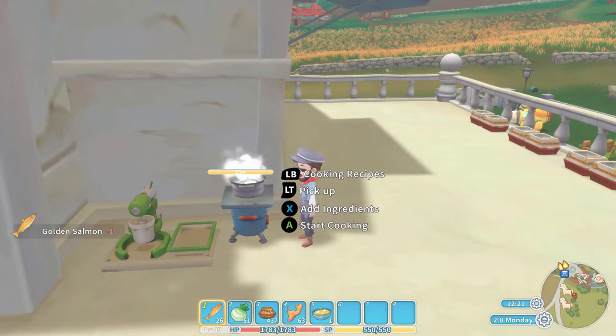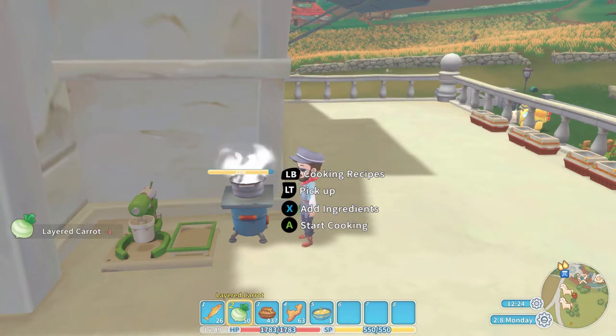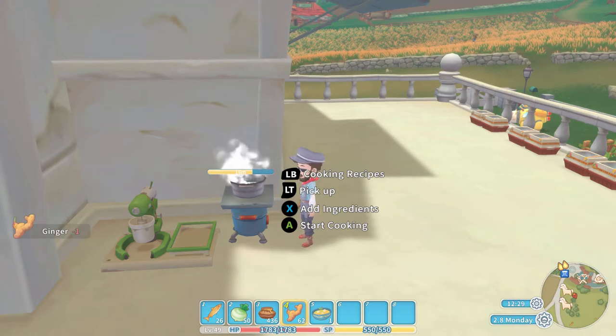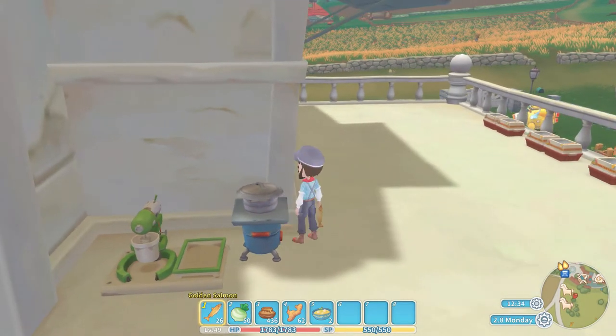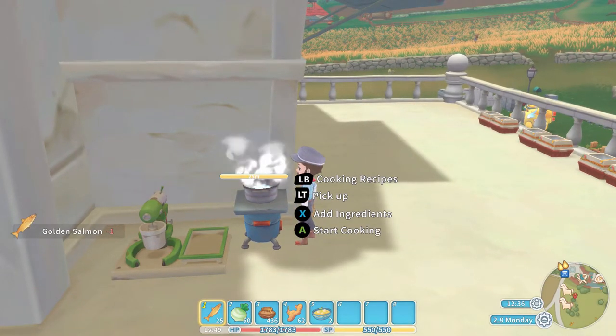In goes the golden salmon, in goes the layered carrot, in goes the honey, and of course in goes the ginger. Press the A button to start cooking and out comes the golden radish soup.